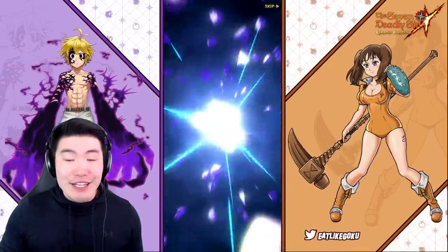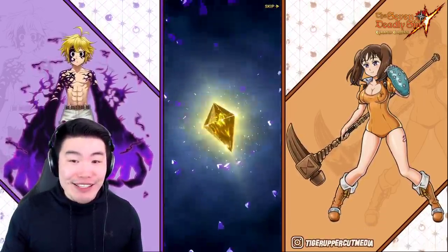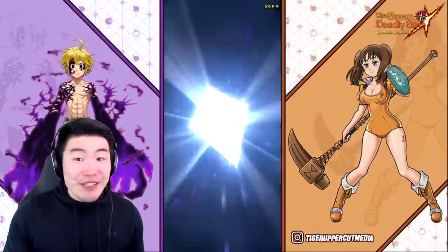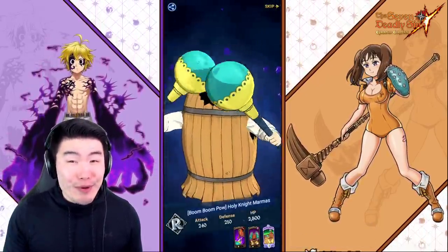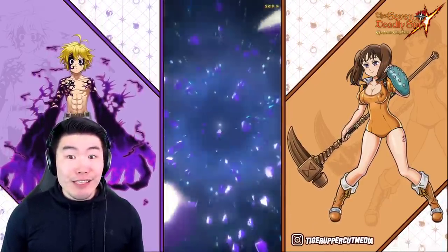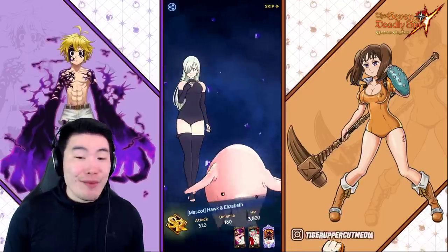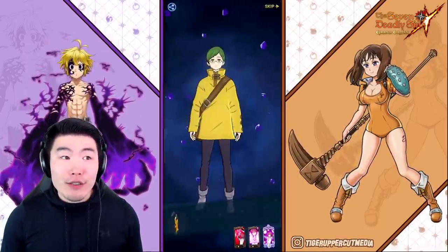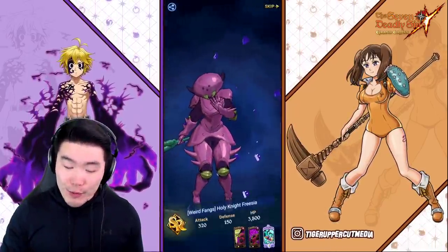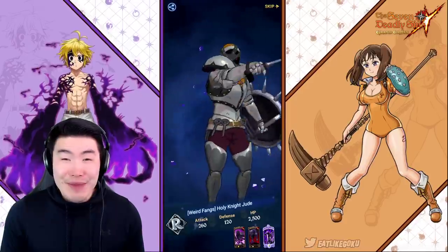You guys don't know this because I didn't do it on camera, but recently — I think it was yesterday before the banner went away — I finally pulled the Demon Meliodas. I decided to finish the round because I had like two more multis before the guaranteed, so I did those, they were dead, and then the guaranteed multi got me my Demon Meliodas and a dupe Hellbrim. For those of you that watch my Dokkan videos, the luck there has been super rough, but at least Grand Cross is loving me right now.